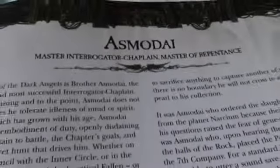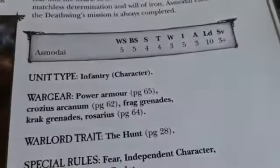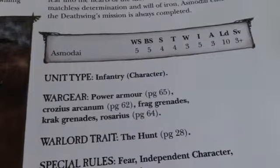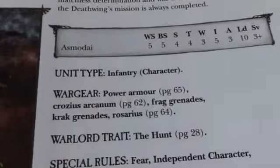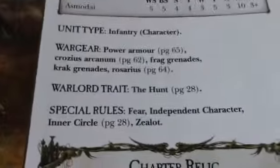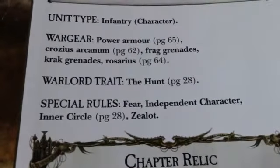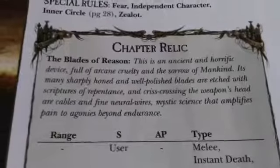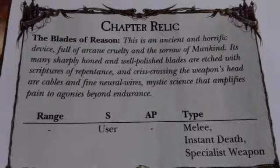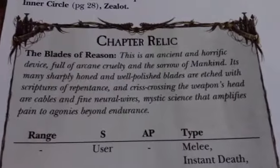Then we have Asmodai, High Interrogator Chaplain — a bit weird. If you've read the background you'll understand he's a little bit crazy. Same profile as Ezekiel except he has Power Armour instead of Artificer Armour. He also has a Rosarius giving him a 4+ Invulnerable save. The Crozius Arcanum is a Power Maul with Concussive. He has Frag Grenades, Crack Grenades, the Hunt Warlord trait, Fear, and Zealot — so he's Fearless and has Crusader as well. He also has the Blades of Reason as an alternate melee weapon: normal Strength, no AP, but it causes Instant Death. Against Terminator characters I'd stick with the Blades of Reason; anything where you can ignore armour saves, bring the Crozius.